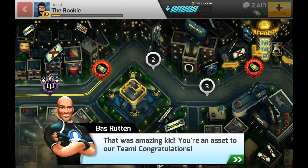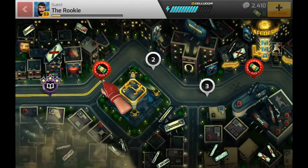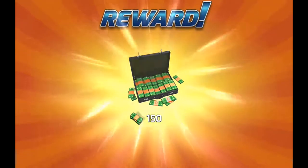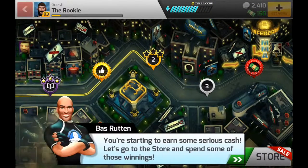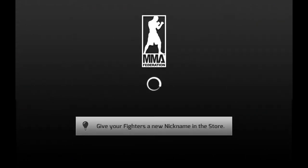Bass says: 'That was amazing kid, you're an asset to our team, congratulations!' Throughout your MMA career you can earn a variety of rewards — tap to claim it. Let's tap on that to claim our reward: 150 green ones, not bad! 'You're starting to earn some serious cash — let's go to the store and spend some of those winnings.'